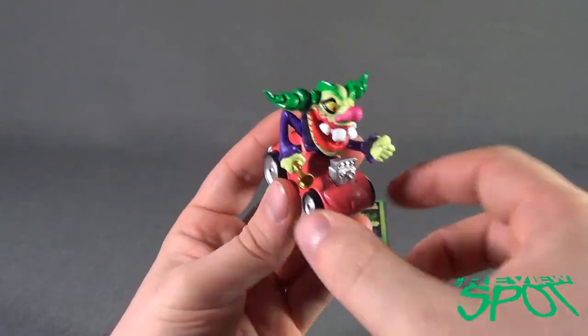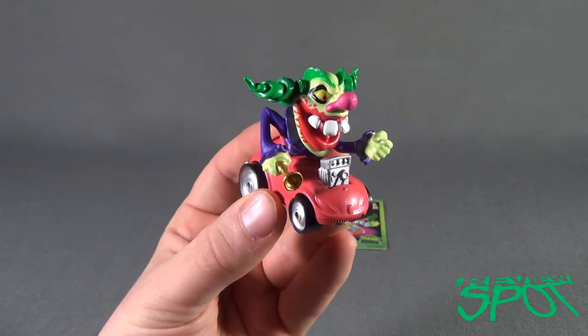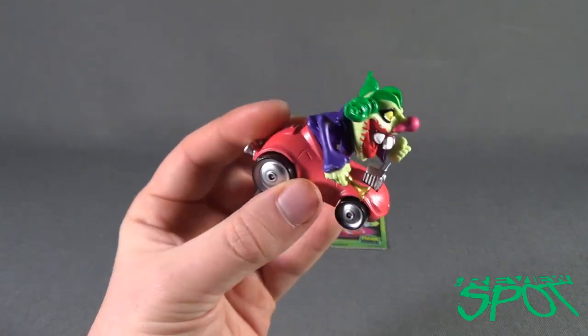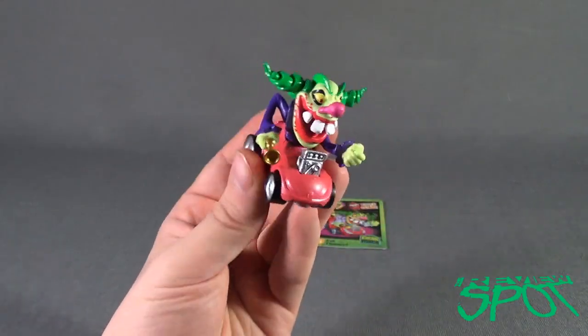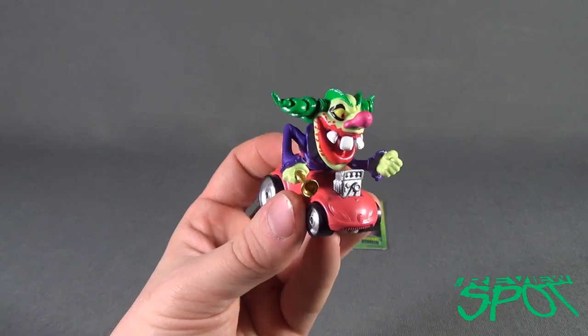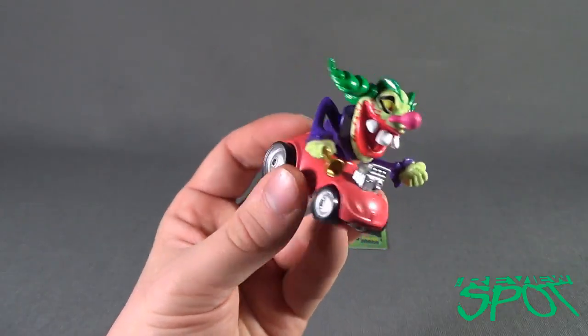He has two big back tires and two front tires — smaller in the front, bigger in the back — which seems consistent with all the other Monster 500 figures. This one did not come in the larger scale, which is kind of a shame. I think it would have been fun in a bigger scale; no doubt one of the sound effects would have been the honking of his little hand horn.